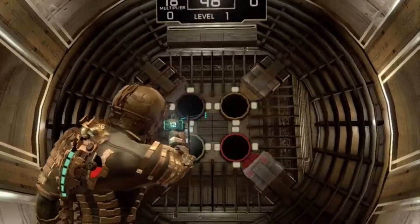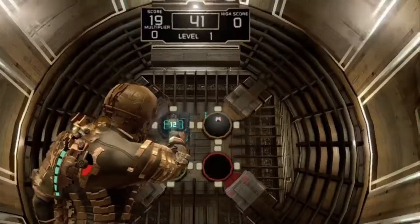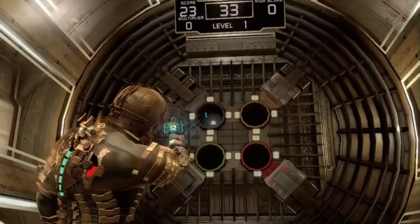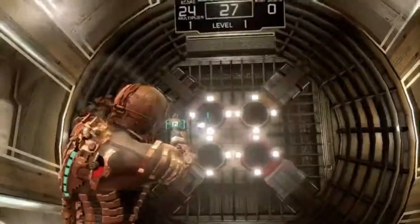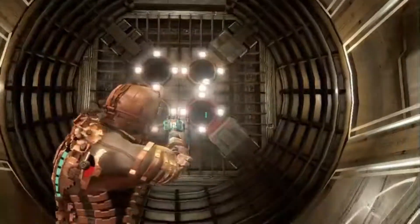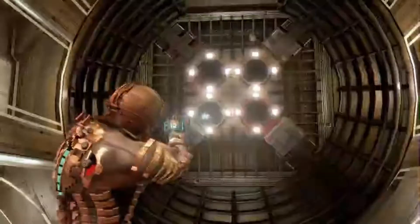As you can see, I totally ignore the score multipliers and just stand in one place, as it makes catching the ball with your kinesis a lot easier. The point of Zero G Basketball is to grab the basketball with your kinesis and shoot it into any one of the hoops that are lit up. This is pretty straightforward on level one as all the hoops are lit up every time you grab the ball.